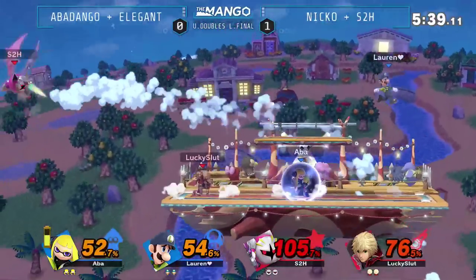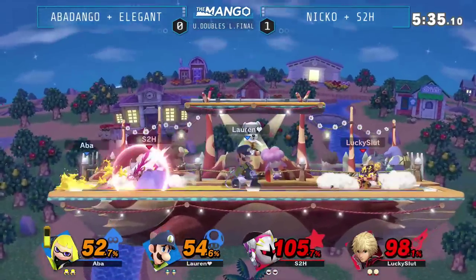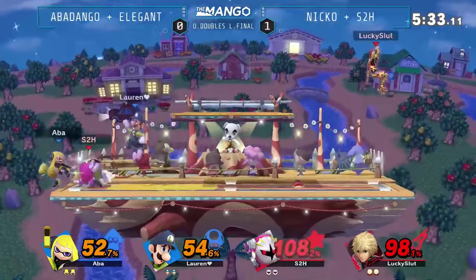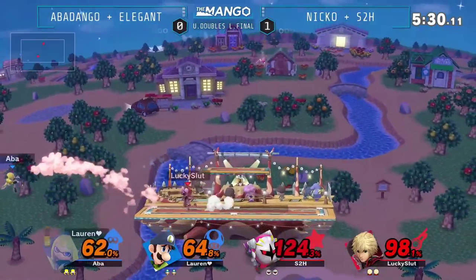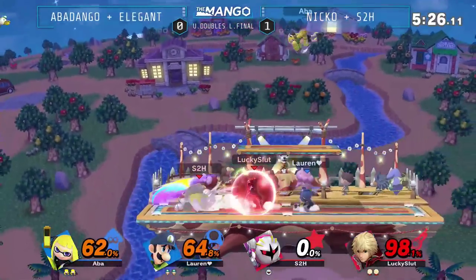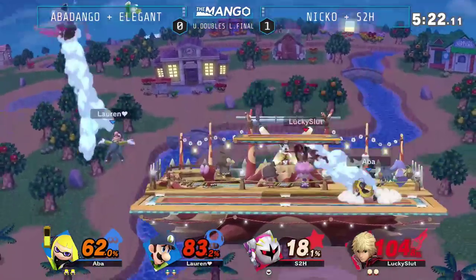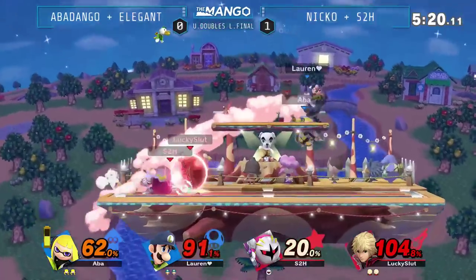Nice warrior for S2H. We got another roller. S2H is right there with the needles, going for that neutral to get his teammate out of there. Up smash online. Blue team looking good this game. They're starting to get in, starting to disrupt a little bit, and just not letting these disjoints maul them.